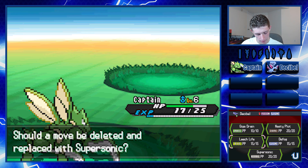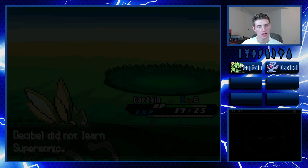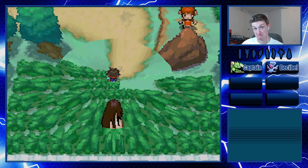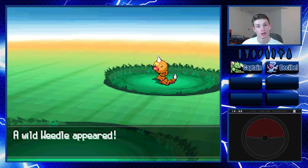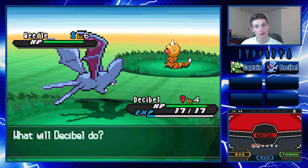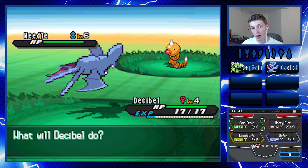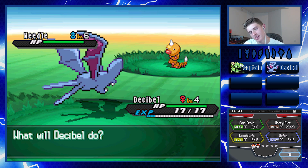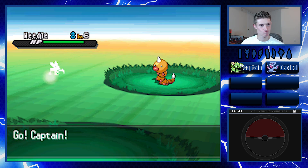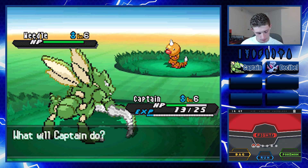I think it's perfect the way it is right now. With Zubat I was worried about rock types, but it has Giga Drain. Modest nature - I'd have to go with a moveset like Sludge Bomb, Giga Drain, Nasty Plot. I'd really have to look into Crobat's learnset and see what I can come up with. Thank you to whoever submitted that! We had a level 6 wild encounter earlier - why can't we just get a level 6 to begin with, not level 2?